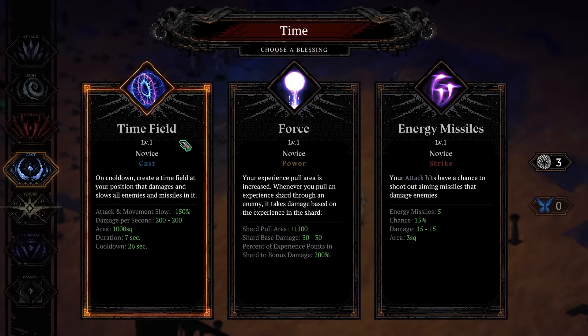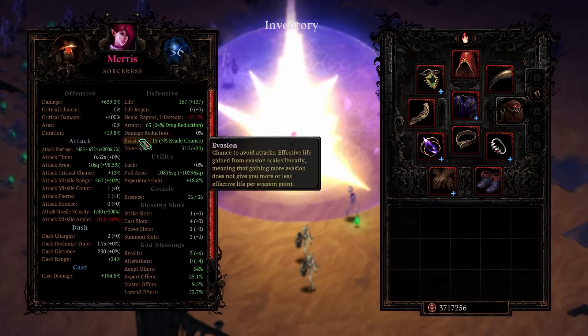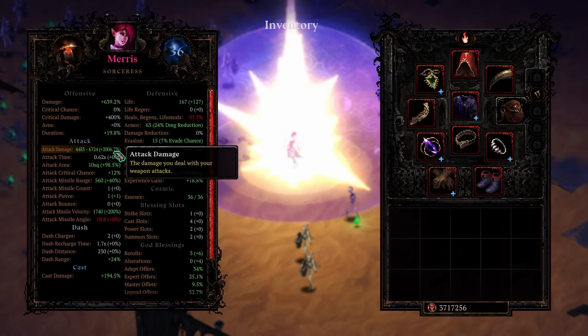I think I'm just gonna take Time Field because I'm fine with that. Also our cast damage should be pretty good — we have 200%, but that's because of this talent that says we get 20% of our cast damage, and we have 2000% attack damage.